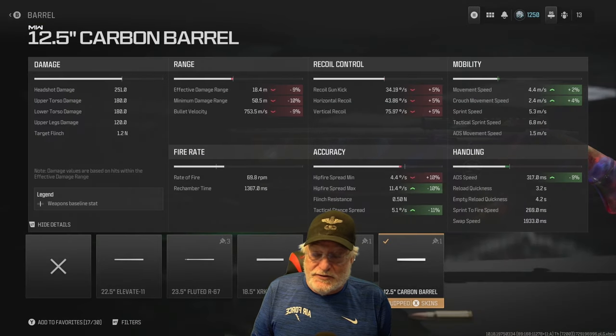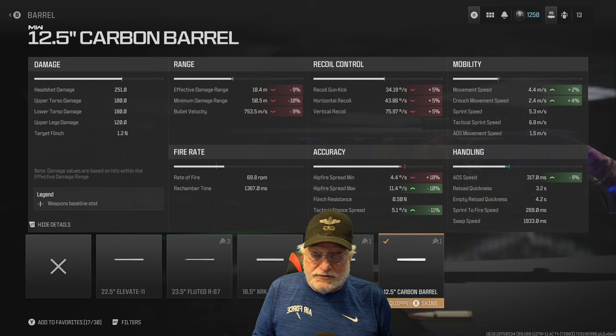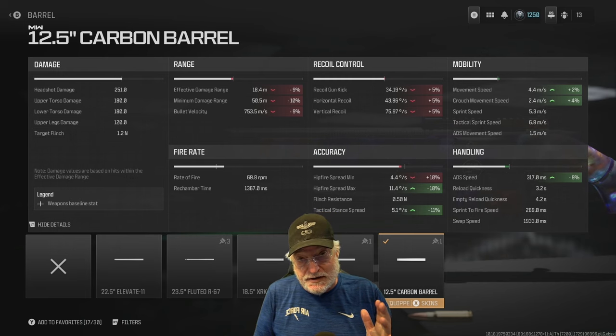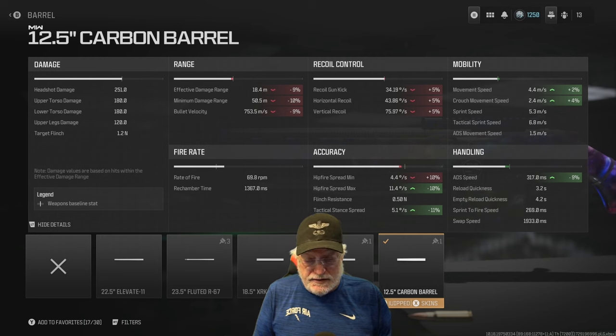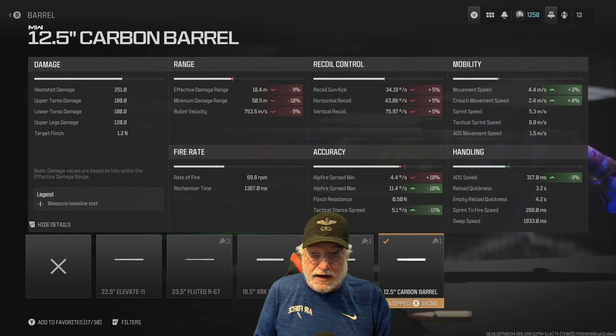251 damage to the head, so it's a one-shot GAC. 180 to the upper and lower torso — one-shot GAC there too. Even the upper legs give you 120 damage, and that one-shot range reaches out to 18.4 meters — a good distance for the kinds of maps we'll be playing. Minimum damage range reaches out to 50.5 meters, and bullet velocity is 753.5 meters per second.